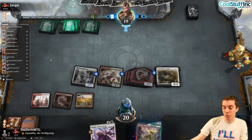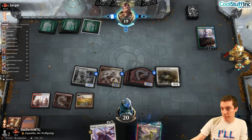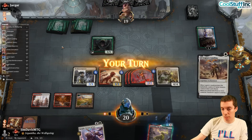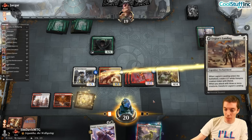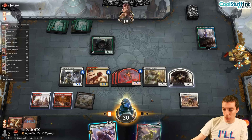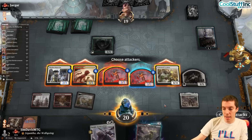Want to remind you there's a companion article to this video as always on CoolStuffInc.com. We draw Legion's Landing. Killing Kiora here is difficult - requires a monster commitment. We're going to go Legion's Landing, flip it. We have 1, 2, 3, 4 mana for Knight already. We're going to attack with everything but one thing, then cast Knight Errant of Eos after it flips. We attack for 13.